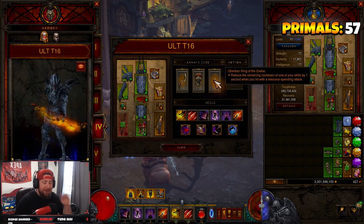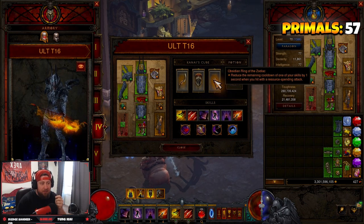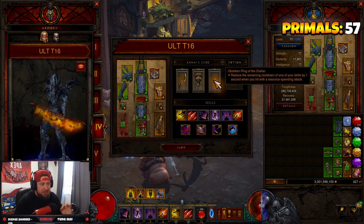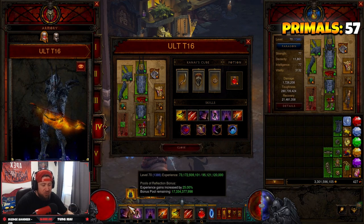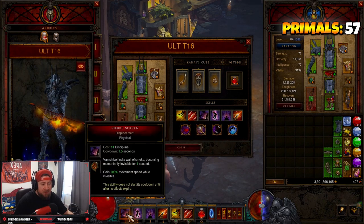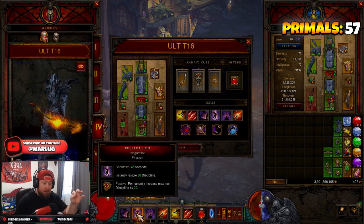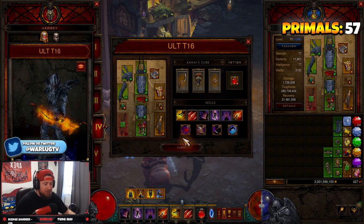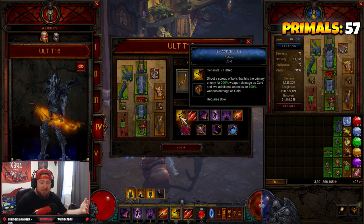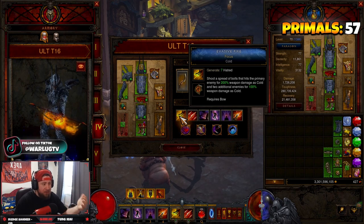Next we have Prized Vault for reduced cost for multi-shot, to reduce it even more. Here's the other trick to this build: we put in Obsidian Ring of the Zodiac, so whenever we hit with a resource-spending attack — which is multi-shot — it's gonna reduce our cooldowns, mainly our Smoke Screen Displacement and more importantly our Preparation Invigoration, so that way we can keep our Discipline up. Of course we have Evasive Fire if you want to use it; it'll help rebuild Hatred if you run out, but you shouldn't.